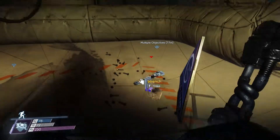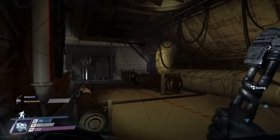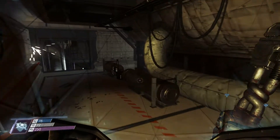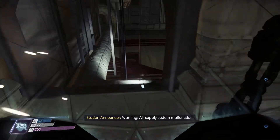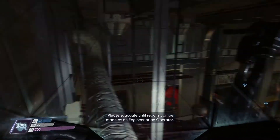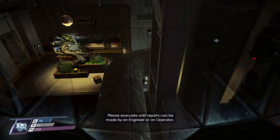I don't get it. Like, why would you bring a norm on to an area but then be like, how am I going to use it? Warning. Air supply system malfunction. Please evacuate until repairs can be made by an engineer or an operator.